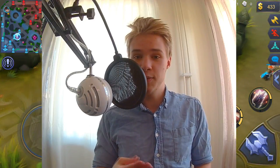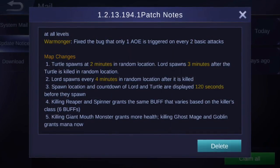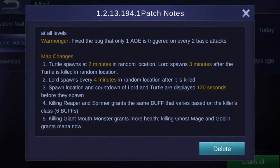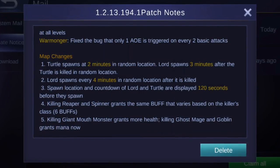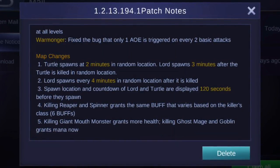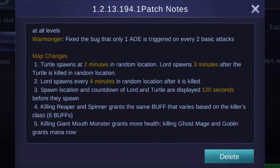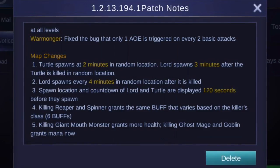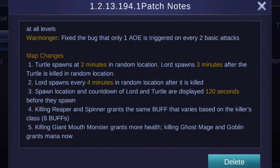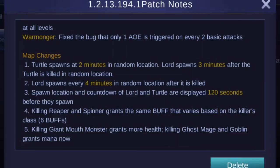Anyways, we're gonna continue to talk about Lord and Turtle. You can see on screen the patch notes for this patch. Turtle spawns at two minutes in a random location — either the turtle area or the Lord area as far as I know. Lord spawns three minutes after the turtle has been killed in a random location, so they've reduced the spawn timer of Lord by one minute. If you kill the turtle at exactly two minutes and go for it directly, Lord will spawn earlier than usual. His respawn timer is set to four minutes after it's been killed. To trigger Lord to spawn you first have to kill the turtle, then you go on to kill Lord several times as he will just respawn — you don't need to kill the turtle anymore.